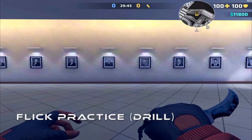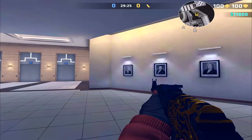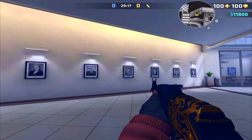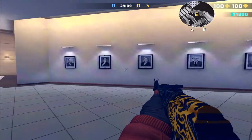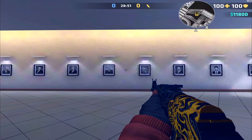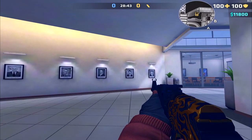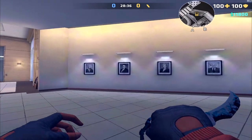Next, to practice your flicks, on Bureau there are eight portraits on a wall. Shoot the first one on the far left, then go to the second, back to the first, then to the third, back to the first, then the fourth, and so on. Switch sides and do this on the other side too. You can also stand in the middle of the portraits and go back and forth freestyle — one to two, one to three, one to six, one to eight. Make it unpredictable and push yourself.